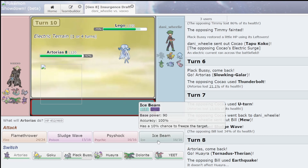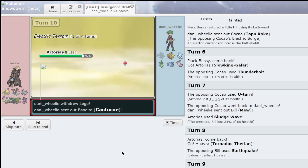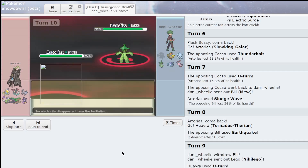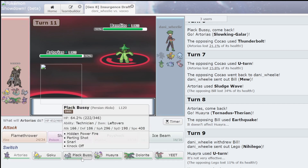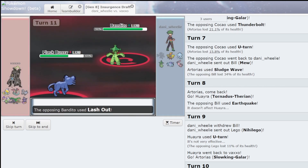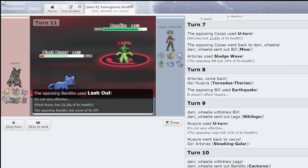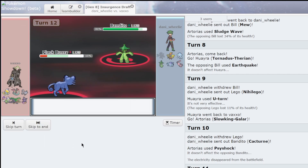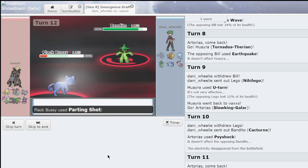And then click Psyshock. Should have gone with Sludge Wave. Go back into this, probably click Seed Bomb or something. So now I just Parting Shot — yep, Sucker Punch, expected that.